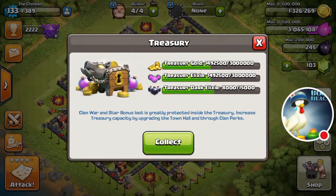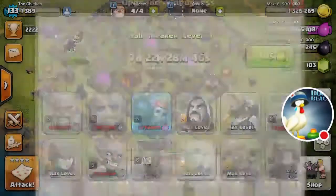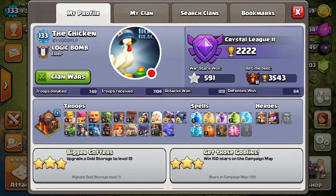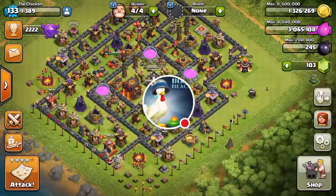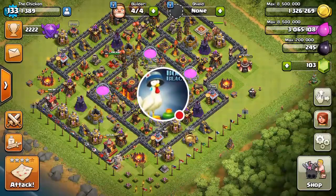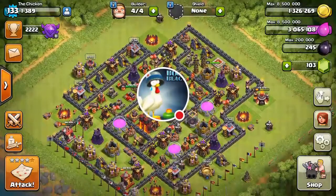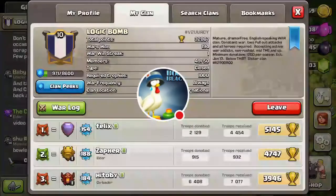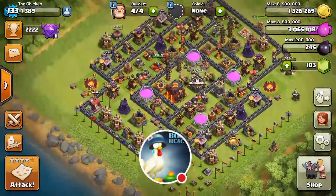I've got a pretty full treasury at the moment and a lot of elixir, so I'll probably need to switch over to dark elixir farming since my current upgrade won't be ready for a while. Anyway, that's going to wrap it up for this Clash of Clans video. We are nine stars away from 600, so that's the next goal. Let me know in the comments your experience with top war clans — your best win streak, how many wars won you're at. We'll see you in the next one, chicken out.